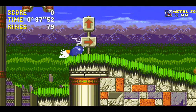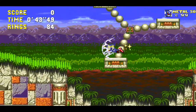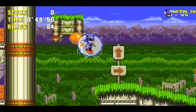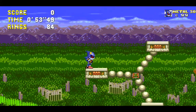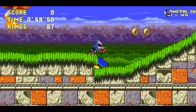So what do we got here? We got spin dash, the peel out — that's pretty cool. And we got that, which is useless. You get hit anyway, so it replaces the insta shield, which makes it absolutely useless.